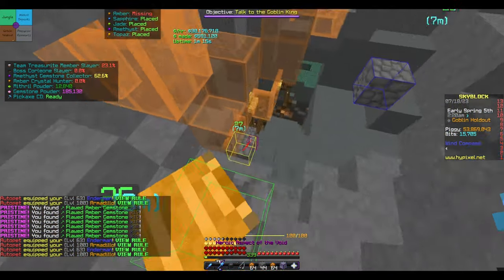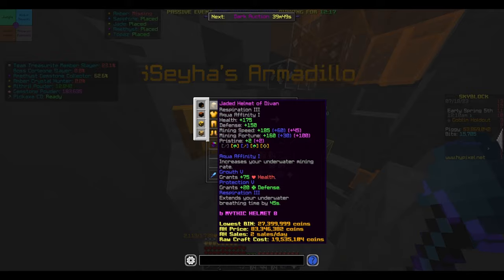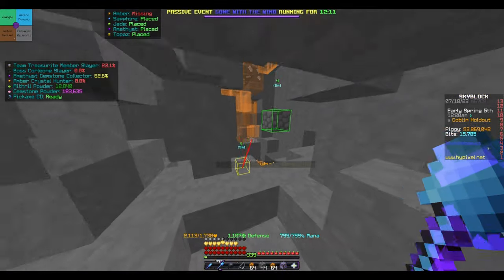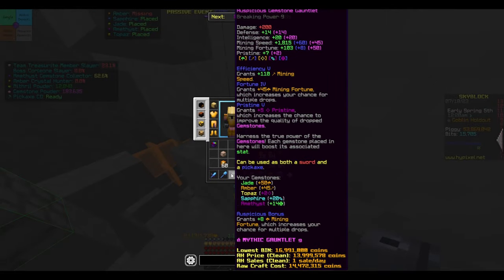30 million an hour with a gemstone gauntlet is kind of crazy. So with this setup I'm making about 20-21 million an hour with just a gemstone gauntlet recombobulated.